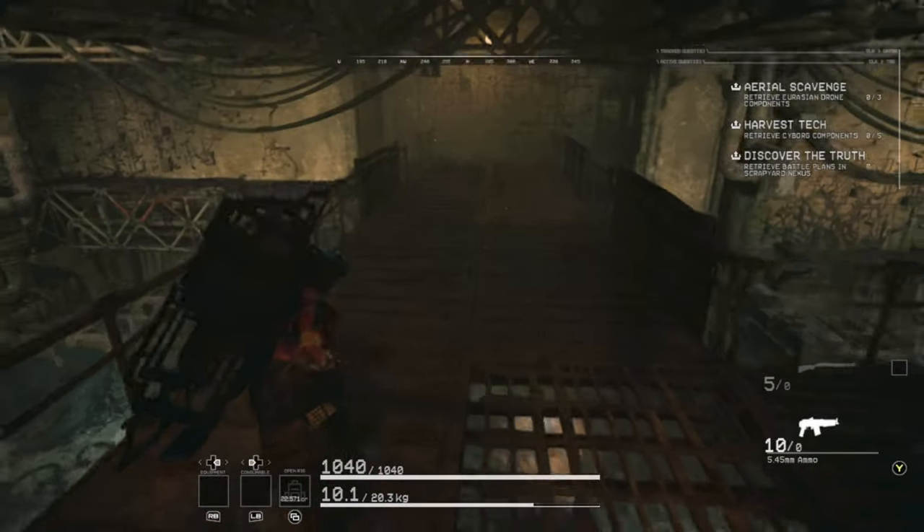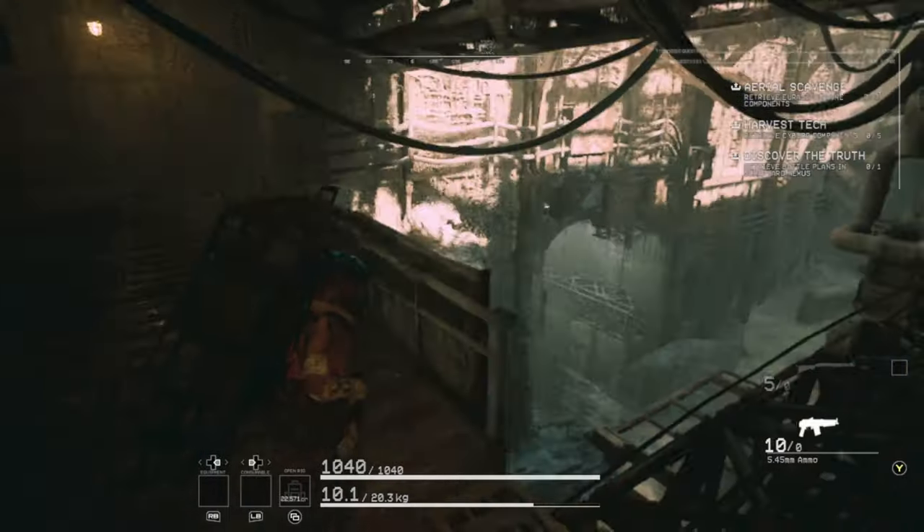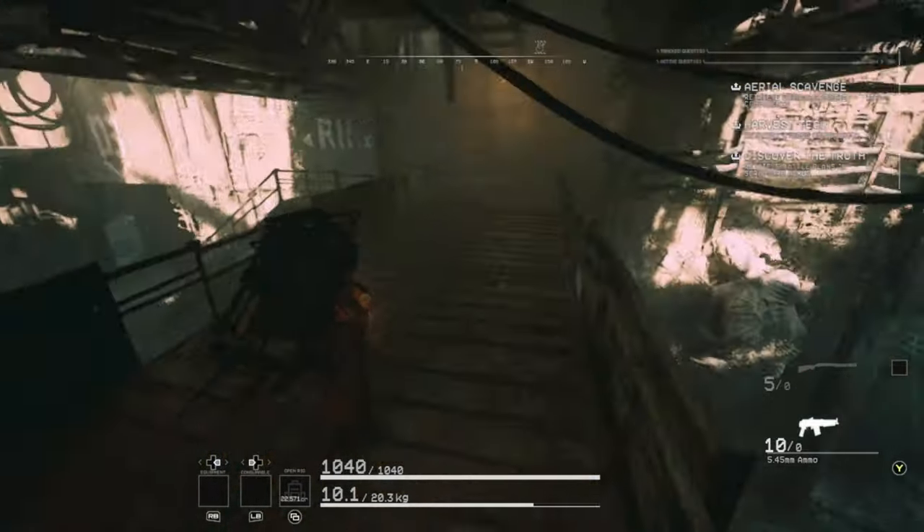One of those spawn points is right here. The lowest risk way of doing this mission is just to run up the pipes and check this spot, then extract if the trash can is somewhere else.